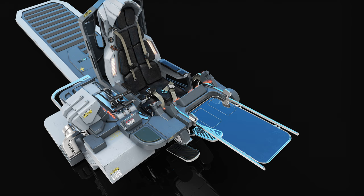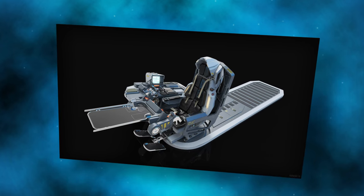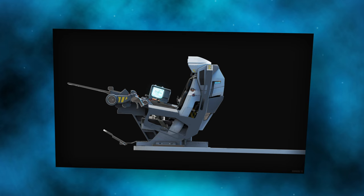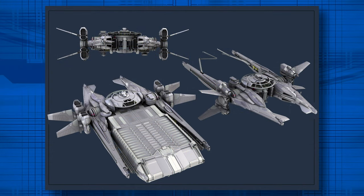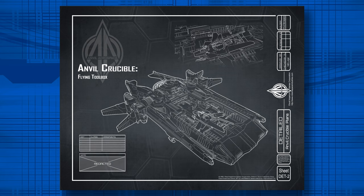CIG Los Angeles contributed renders of the new Crucible command chair, adhering to the new Anvil style guide. The designs were well received, with Chris Roberts praising their appearance. However, John Crew queried about the compatibility of the seat fittings and screen ratios, suggesting that adjustments might be necessary to align with existing templates. As CIG incorporated these final touches, the team prepared to transition from concept to a public presentation, ensuring that all elements conform to the functional and aesthetic standards required for a successful public debut of the Anvil Crucible.